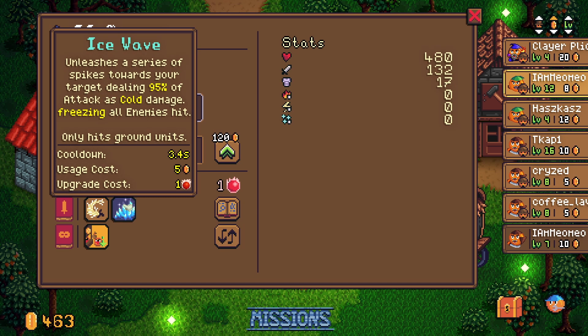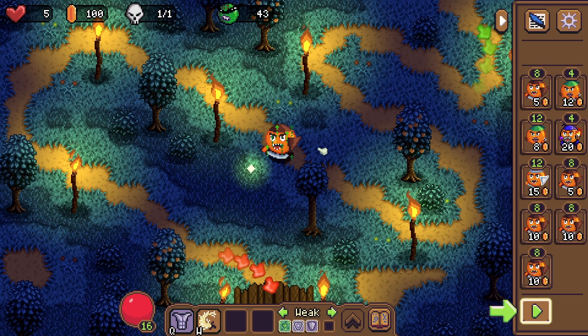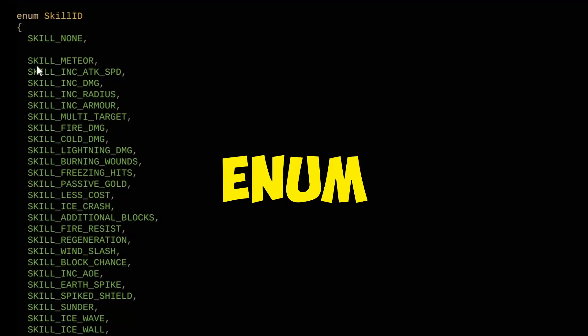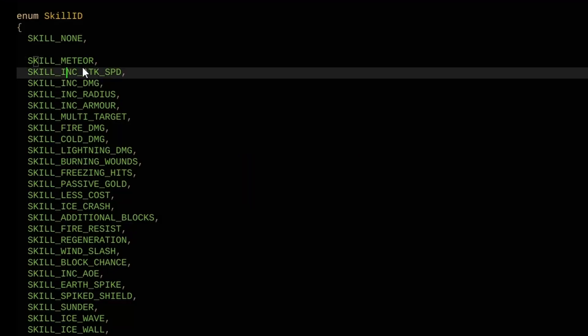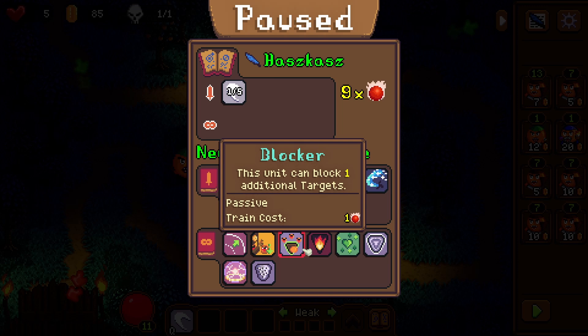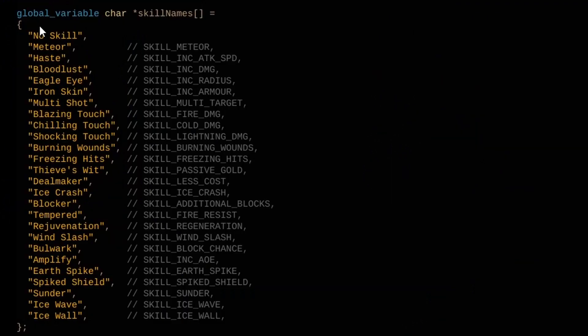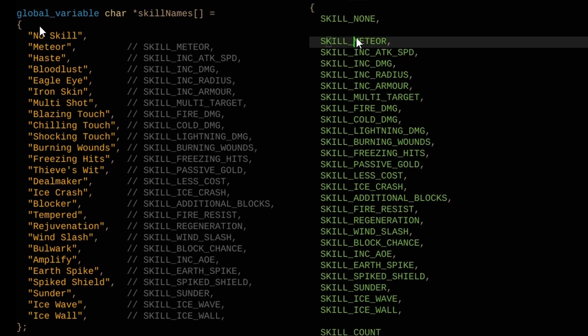The only question was how do I implement this in C++? I knew that I wanted skills, I just didn't know how to implement and draw them. First I thought, okay, I need different skills - what's the best approach? So I created an enum where I add in the skill types, for example skill meteor, skill to increase attack speed, increase damage, and so on. Then I was like, okay, I have different skill types but I want to know what every skill is called, so I came up with the idea of a global variable array where I just match the enums with a specific name.